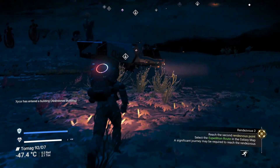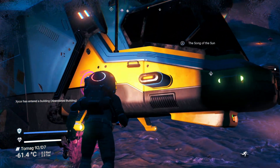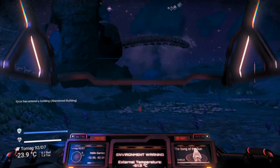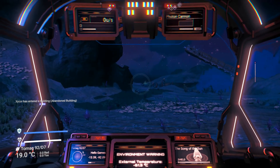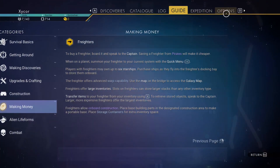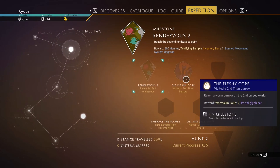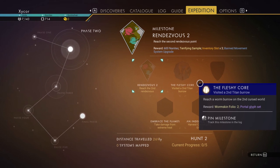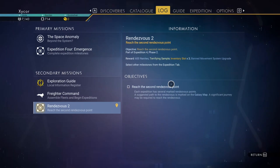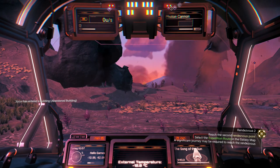I'm going to head to my ship and take off for the second rendezvous. I'm going to assume that since this planet has cursed dust, all of the planets that have this many sandworms probably have the cursed dust on them too. So I got to make sure I got the second rendezvous selected. Yeah, there's another one. Let's take off.